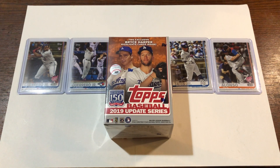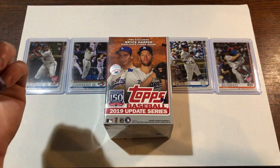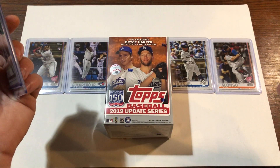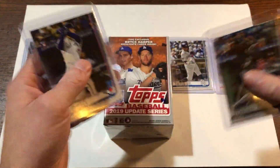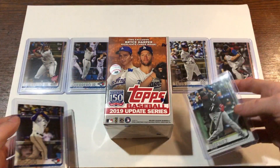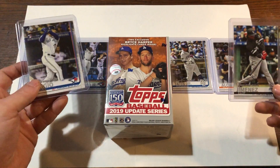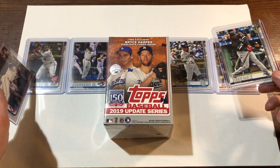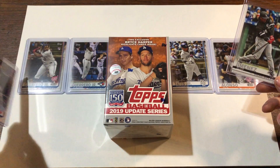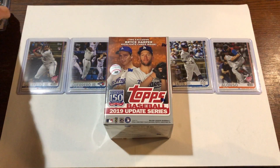Hello everybody, today we are going to be doing another blaster box of 2019 Update Series. But first I wanted to go over some of the cards that I picked up at my local card show yesterday. I'm filming this on Sunday, the card show was on Saturday. These were just some more out of 2019 Update. This is what we pulled out of our last two blasters - we got pretty much all the rookie debuts I was after, and we're still after the base Guerrero Jr. We got the rookie debut and the Home Run Derby card.